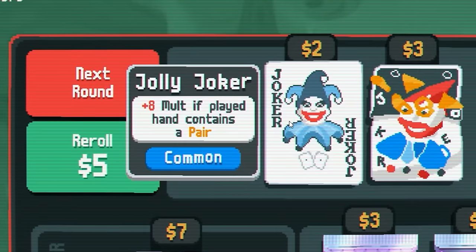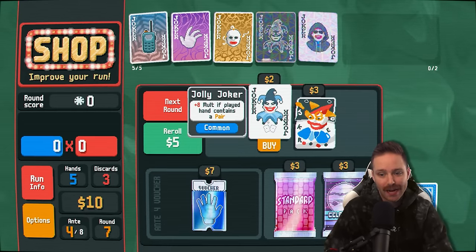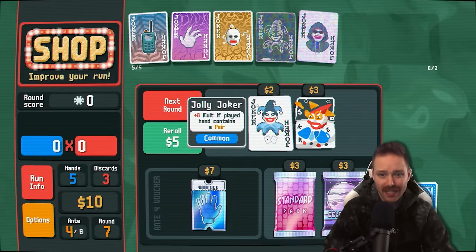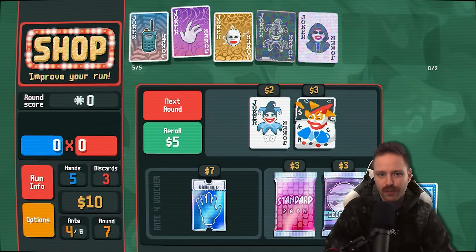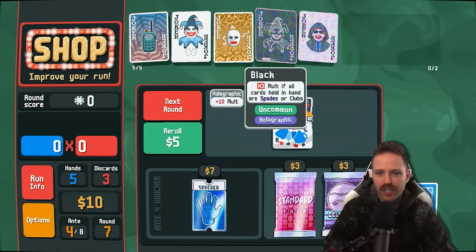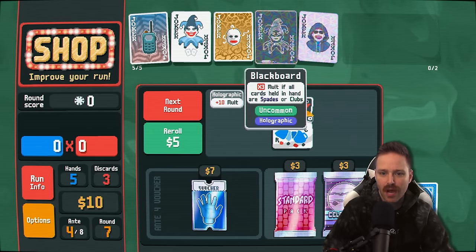Plus eight mult if your hand contains a pair. If we're going to be going for full houses, tens and fours, Jolly Joker would be good. You know what's not really that good anymore? Four fingers — if we're not going to go flush or straight, we don't need it. It does matter the order that your jokers are in. For example, if we were to proc this times three multiplier, you want to add onto the multiplier prior to multiplying it.